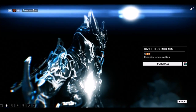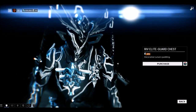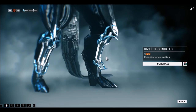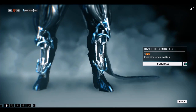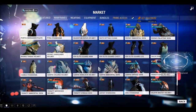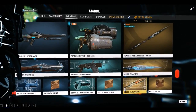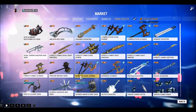The armor pieces are: the shoulder pads, the chest piece, and the shin guards. They don't look great on Loki Prime, but if you want the skin for the arcata, you go to weapons and buy the melee skin right there.